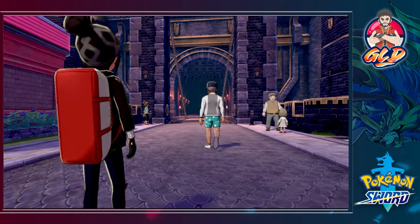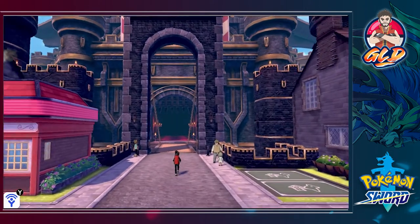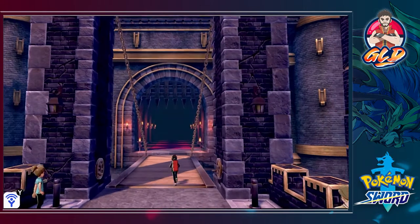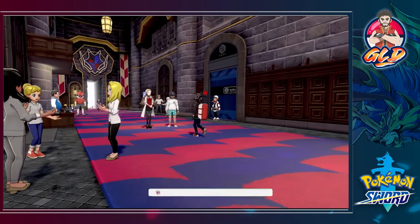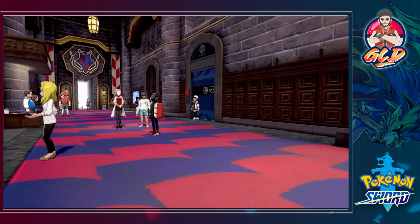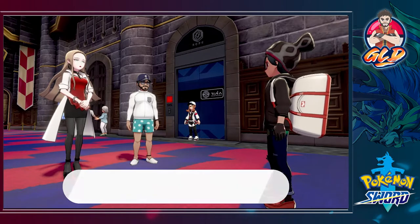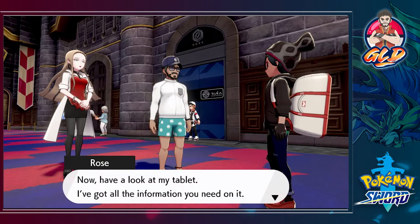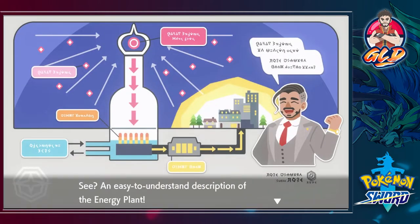The Chairman is in his casual clothes, but I guess we're going into the castle. This place is pretty awesome — the castle aesthetics are just great. Here we are in the Hammerlock Stadium, which doubles as an energy plant. The Chairman pulls out his tablet: 'I've got all the information you need on it.'